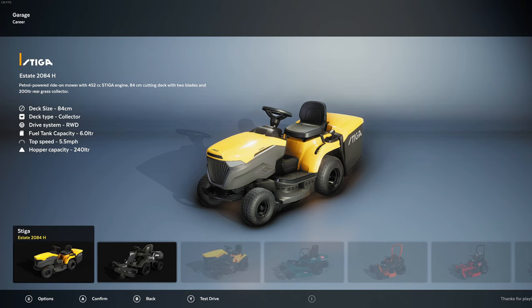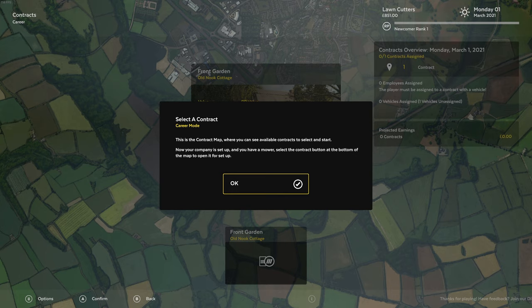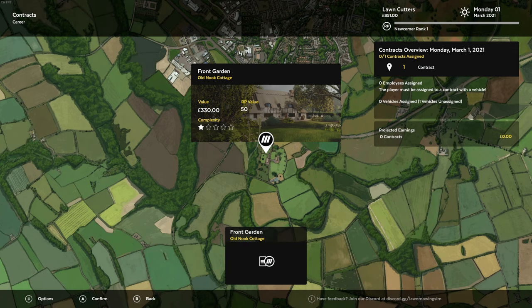Okay, so we're going to purchase this vehicle now and we'll only have £851 left. This is the contract map where you can see available contracts to select and start. Select the contract button at the bottom of the map to open it for setup.